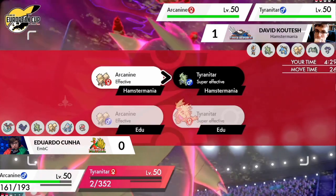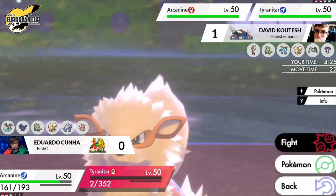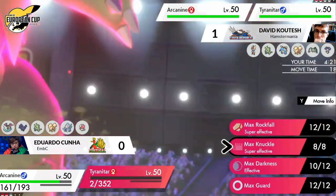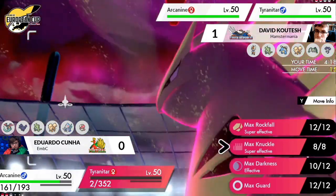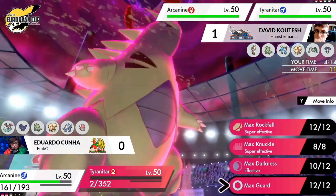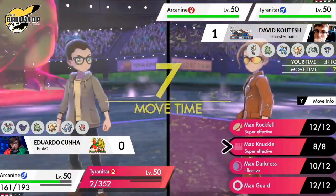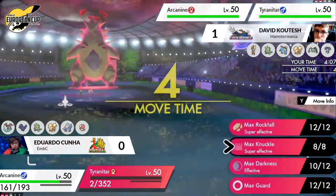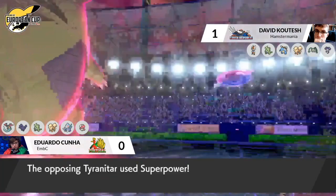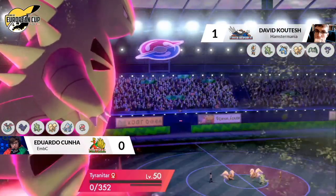Arcanine won't be able to do too much to David's Tyranitar — it could burn it with Will-O-Wisp but that's still not doing too much. David has got down to his final two Pokemon and has reduced attack on the Tyranitar with no way to reset it by switching. But the Superpower put the Tyranitar in range of whatever attack Arcanine wants to go for. Even a burned Tyranitar going for Rock Slide would do a nice amount of damage to the opposing Arcanine, and should still be able to beat it since the Arcanine is probably running a supportive Snarl set.